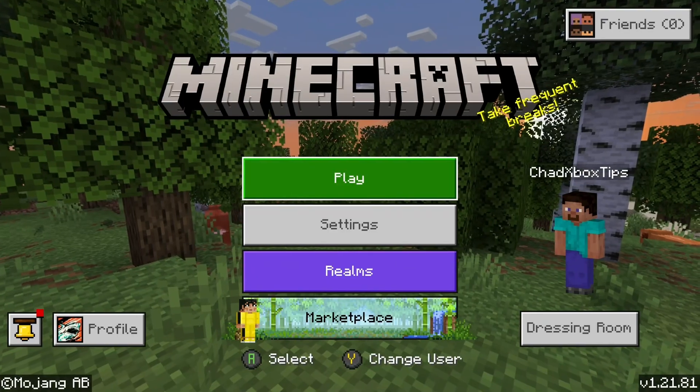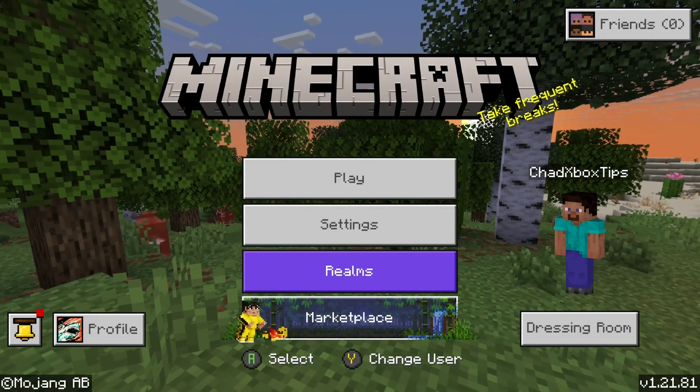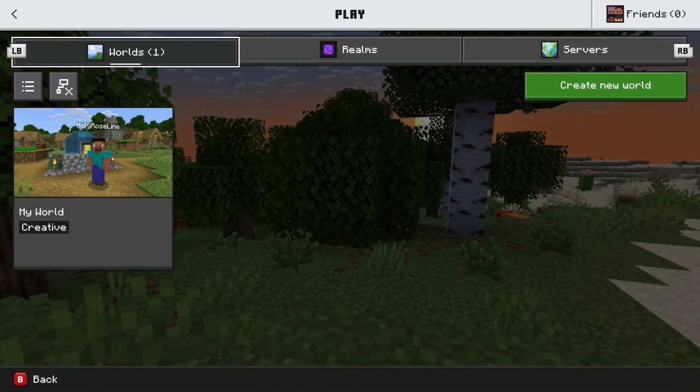Go back to Minecraft, and once you're in Minecraft, ensure that you're signed into your Microsoft account on the left side, and the same goes for your friend trying to join. Also, if you're playing on console, you'll need Xbox Game Pass if you're on Xbox, and if you're on PlayStation, you'd need PlayStation Plus.